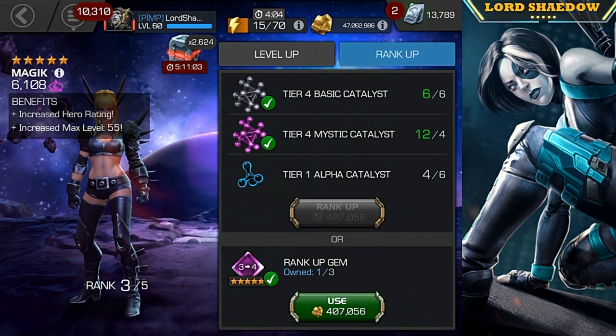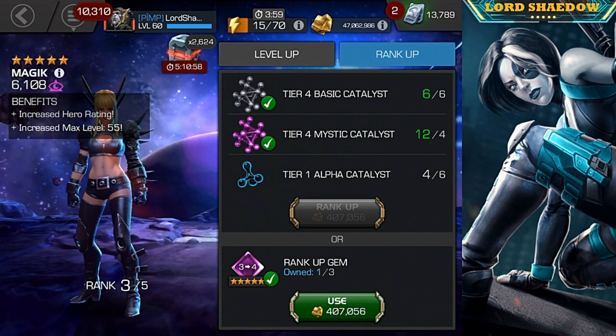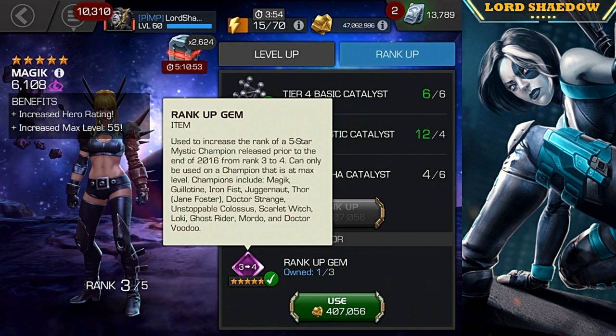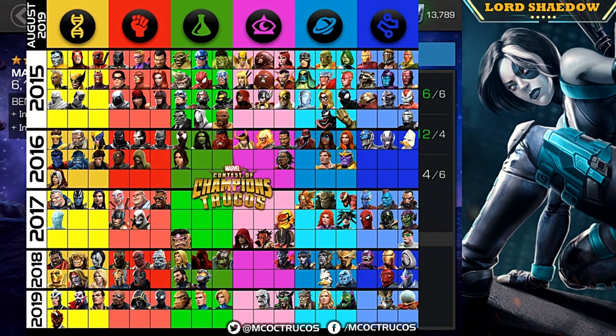It is restricted to 2015 and 2016 champions. You can see the champions here, but I'm going to show you a better graphic from TrueCoast. So take a look at the mystics available — we've got Iron Fist; I already have him at rank 3, not interested in taking him to rank 4. Juggernaut — I'm probably going to take him to rank 3 with the 2-to-3 mystic gem that I have.